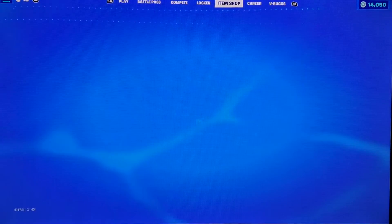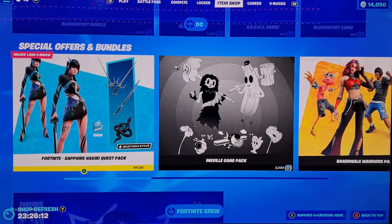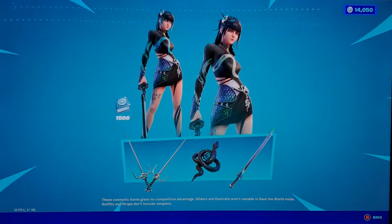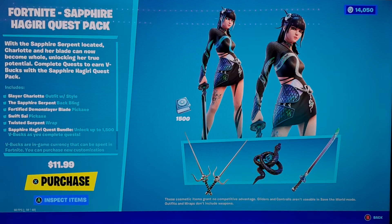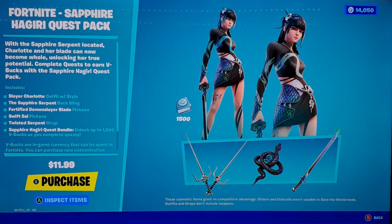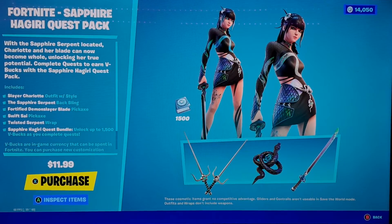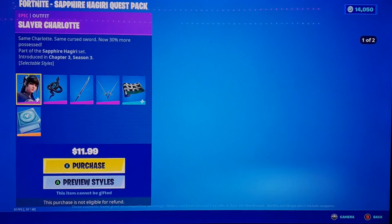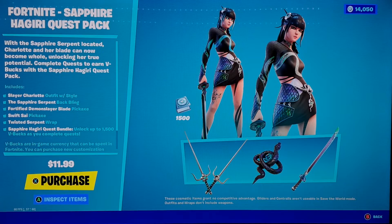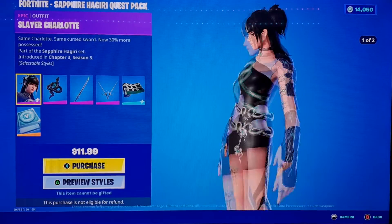It's like a witch skin or something, and here it is. In the special offers bundles we got the Fortnite Sapphire — I'm gonna read the name again — the Fortnite Sapphire Ha Girl, or Hagirlha, or something like that Quest Pack. This name is weird.